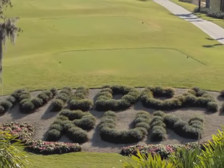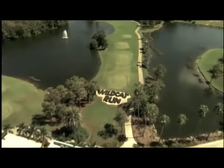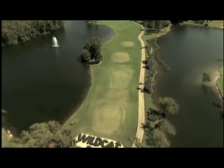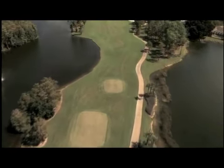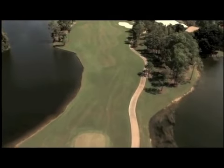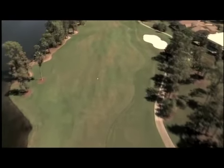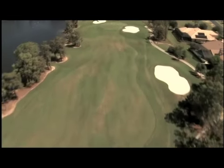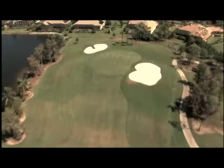The opening hole at Wildcat Run is a relatively generous starting par 4 with a well-placed fairway bunker on the right and water bordering the entire left side of the hole. The green is guarded by two well-placed bunkers on the right front and left rear. The rear of the green is elevated, making putts from the back to the front quite quick.